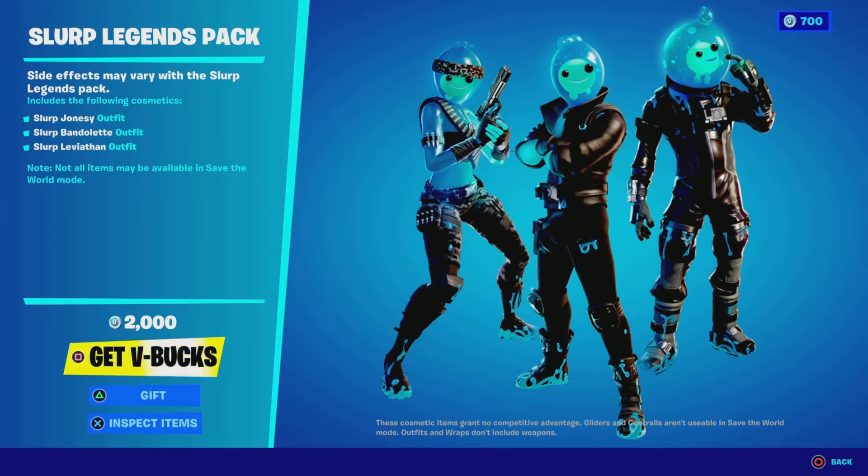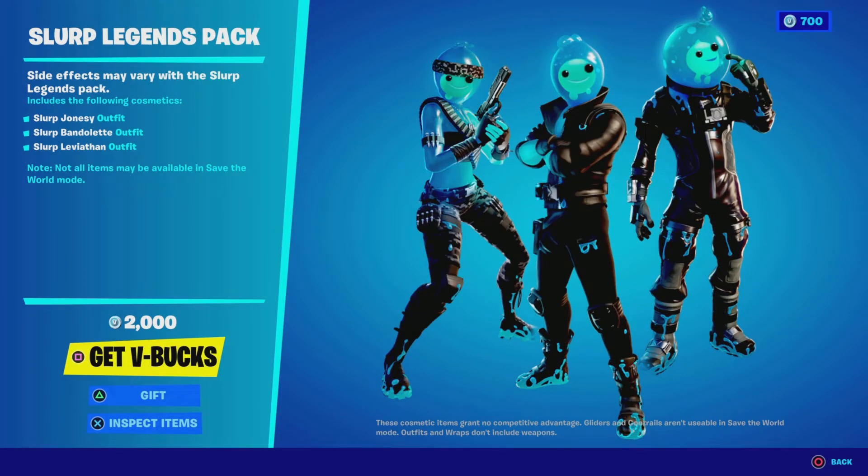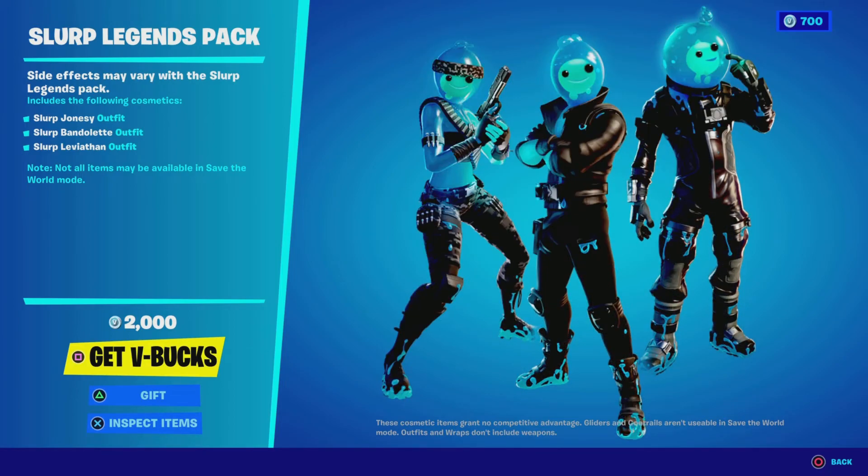Before I end the video, as you can see in the bottom corner, it says: messages and cosmetics grant no competitive advantage. Gliders and contrails are unusable in Save the World mode. Outfits and wraps don't affect weapons. I'm still not sure if the pack comes with pickaxes.